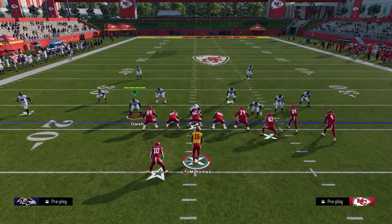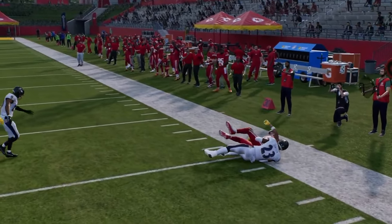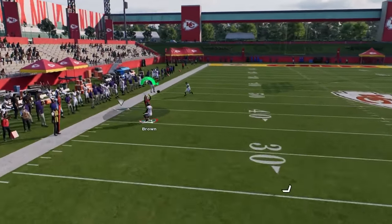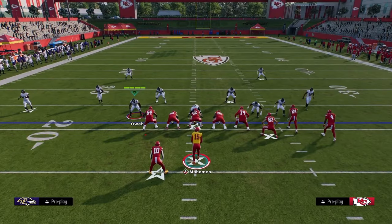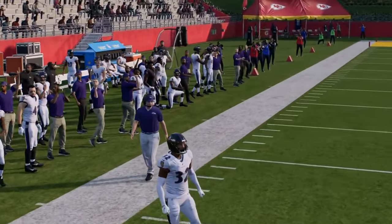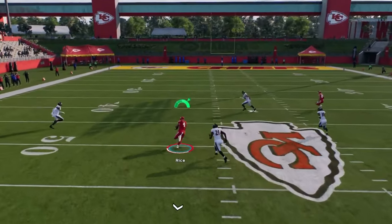Man coverage is pretty decent this year, so how does this play work against it? It actually works pretty well. The first read against man is always the tight end route — that tight end flat route normally gets a couple of quick yards. Another way to attack man coverage is through the C route on the left side. It's almost a 50-50 split in practice mode, but it's an unbumpable read against man, so the C route is at least worth a look. The other reads against man coverage are the high-low strain over the middle of the field and the running back route, but the main route that beats man is that post route.